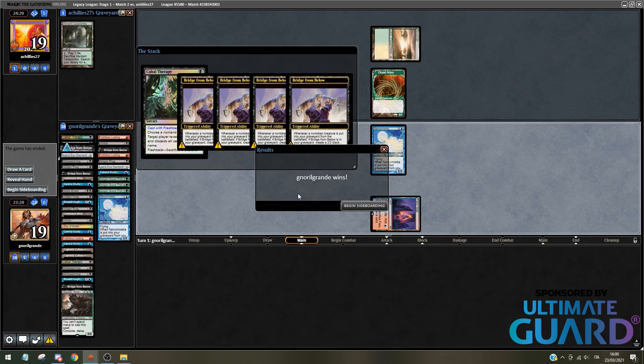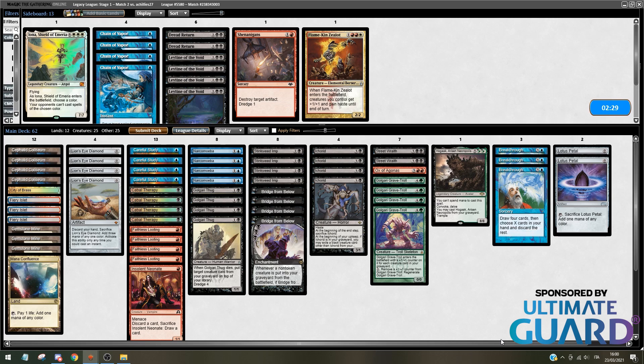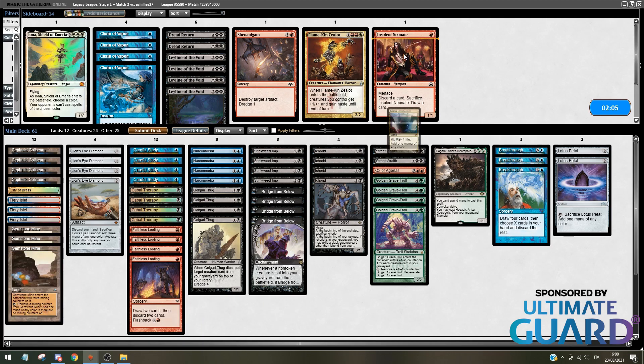Playing against Rest in Peace probably. I can go on Achilles' Twitter and see his latest list, since he plays Maverick in every challenge and has had many good results. I think it's just going to be the Petals. This was his sideboard for Dredge against the Rest in Peace decks — you don't want the Chain of Vapors shenanigans. Let's just go with this for now and see after game two.